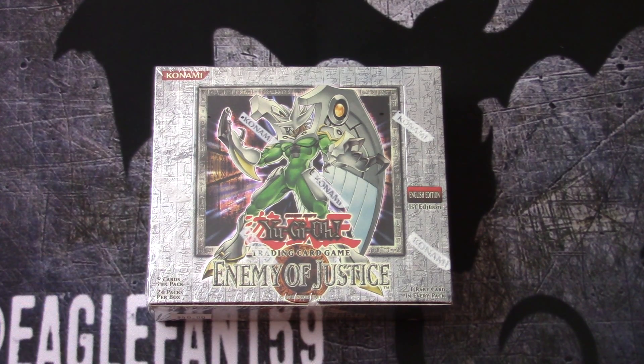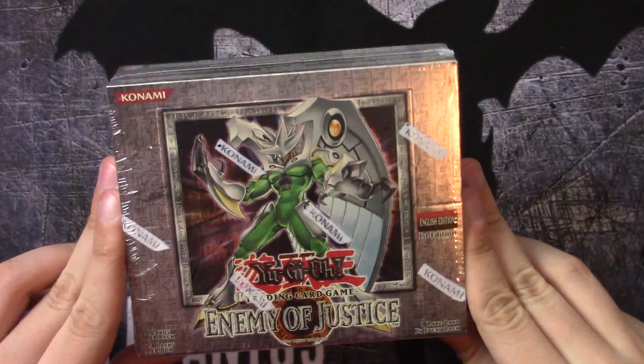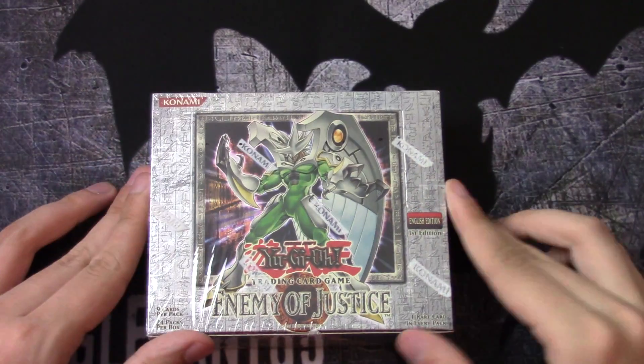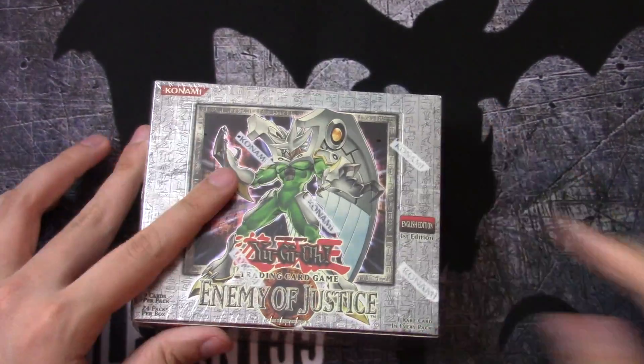What's good YouTube, EagleFan159 coming at you with a box opening of Enemy of Justice today. First edition box — this is a super cool set that introduced the Destiny Heroes into the game as an archetype and has a lot of awesome, game-impacting cards like D-Fissure, Macro, Vanisher of the Radiance, Diamond Dude, and just cool stuff like that.